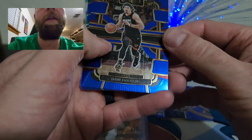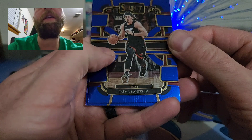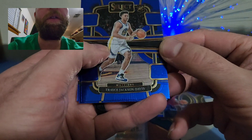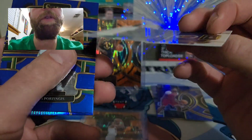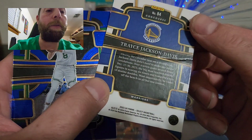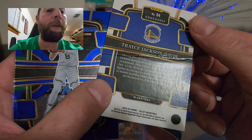Come on, give me a Wembanyama! Jalen Jackson — Keys rookie card. We do have a Trayce Jackson-Davis rookie card. Oh wow — look at that quality control. Did you guys see that card? Look at it.